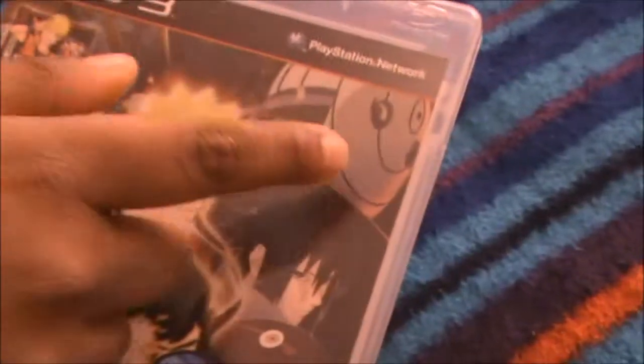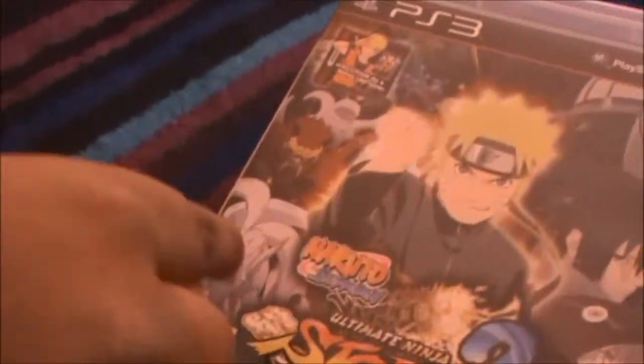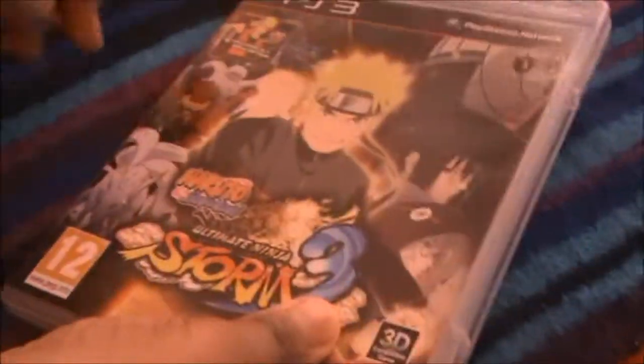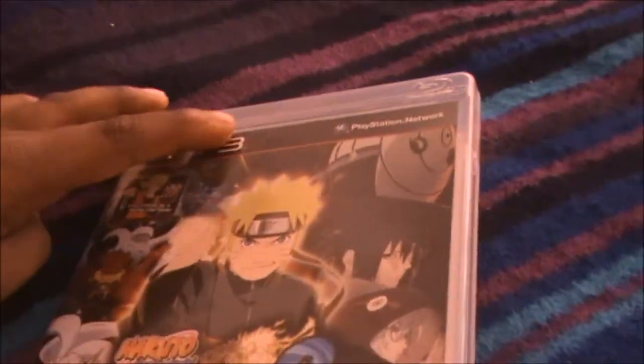So this is it. On the front cover we have Naruto, fake Madara also known as Tobi, Sasuke, Four Tails, Six Tails, Seven Tails, Kabuto, and Naruto. There's also Two Tails, Seven Tails, and the Three Tails if you can see it just a little bit there.